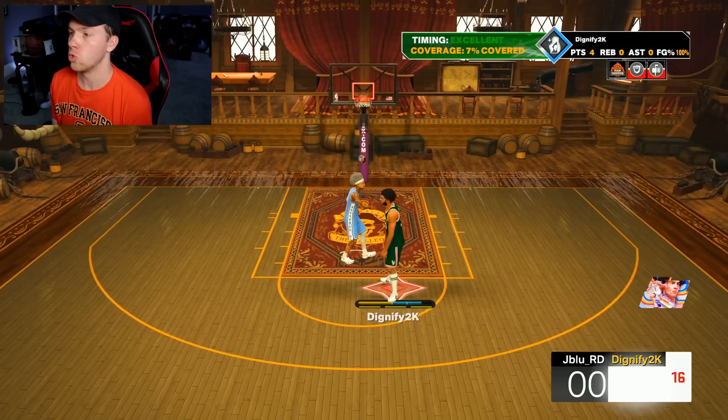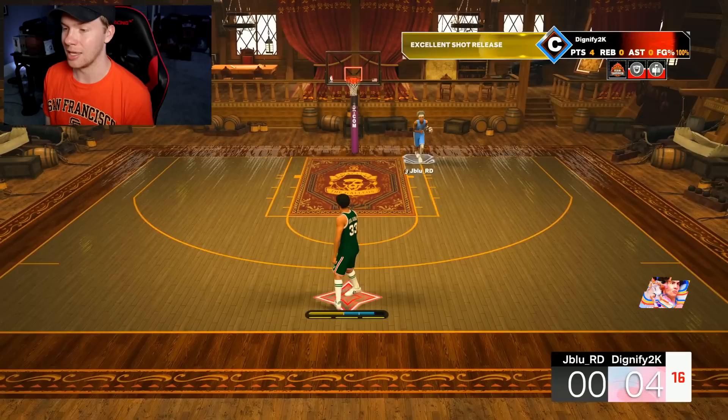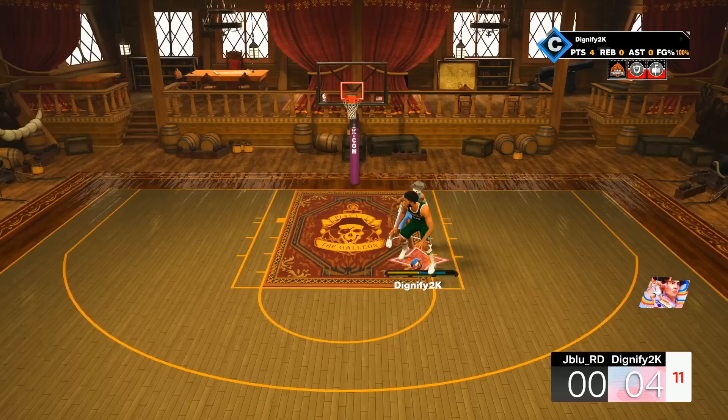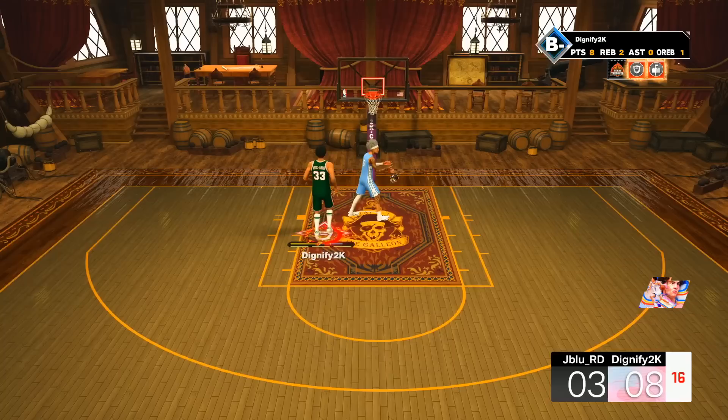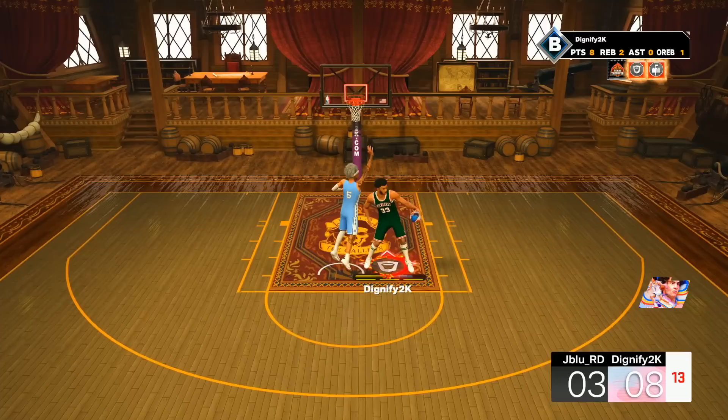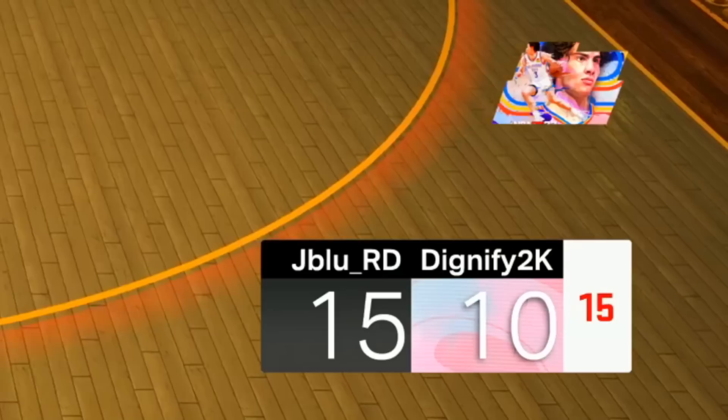I feel like if you're just short like that, you jumping is really not going to do anything unless you jump early, like that one guy did. I feel like these are going to be open every single time if you're deep in the paint like this. 8% contested - it is going in. I want to go into the paint and see if you can do it right there. I feel like that's what they anticipate a close shot to be, so anything that's not right there, I feel like it's not a close shot. Maybe some of them are like layups because the timing is definitely not the same.